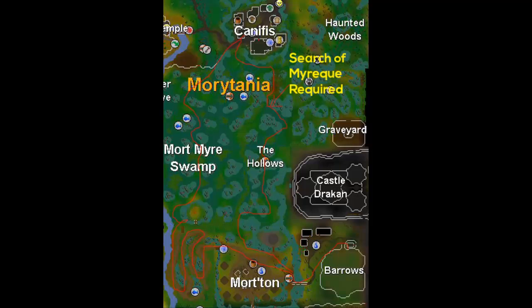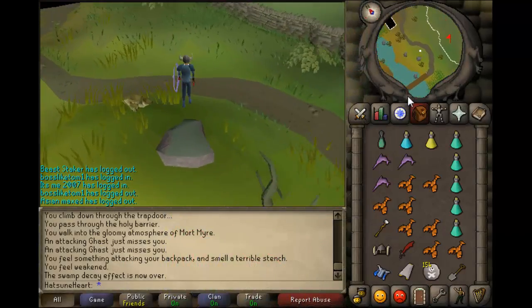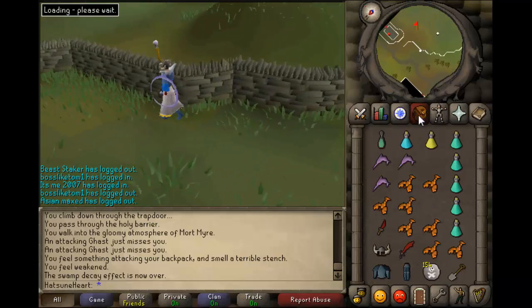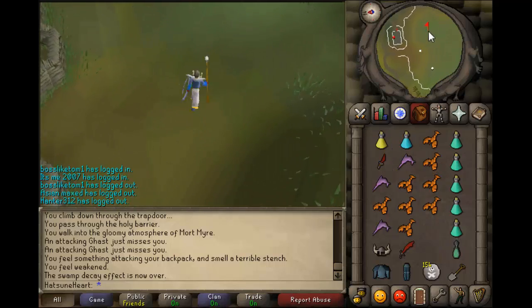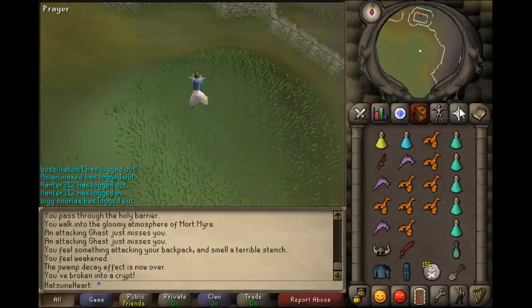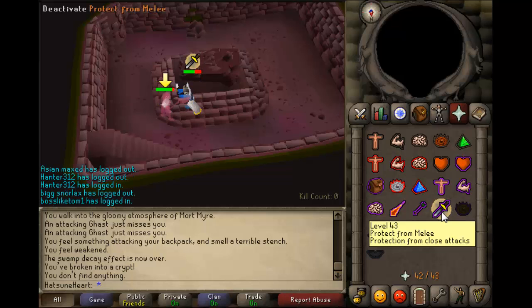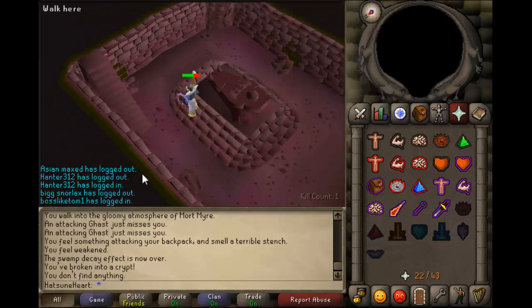Alright, so what you want to do is run over this bridge and head towards the first mound. The first mound I would suggest doing is Dharok's, because he's just the best one to start with. You want to turn your prayer on before he attacks you — I made that mistake. You just want to turn it on before you click on it. Prayer dropping at times is because it uses less prayer. Make sure to always keep your prayer topped up.